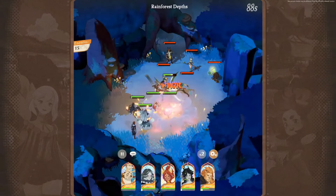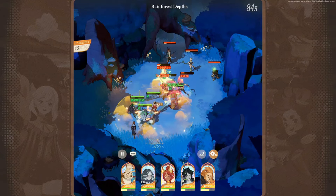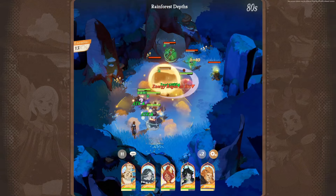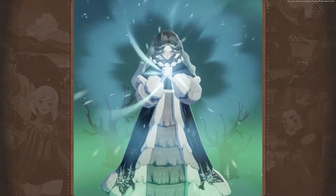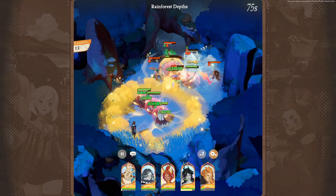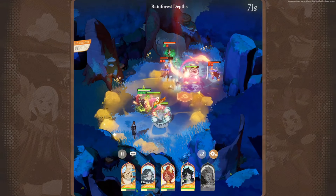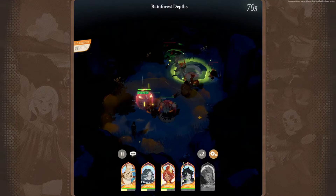Let's understand hero roles. Tanks are sturdy heroes with high health pools and defensive abilities. They excel at soaking up damage and protecting their teammates, and are essential for keeping your team alive during battles. DPS heroes specialize in dealing high amounts of damage to enemies. They come in various forms such as melee, ranged or magical, and are crucial for taking down enemy units quickly.